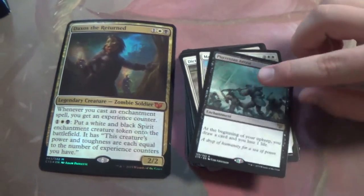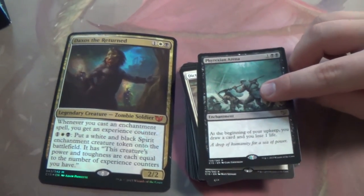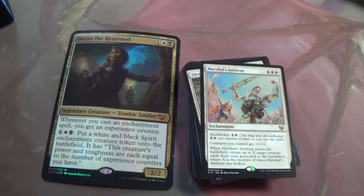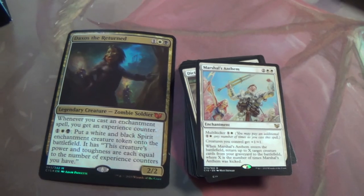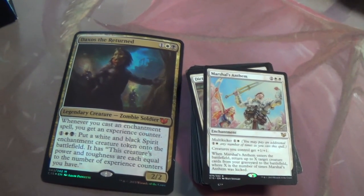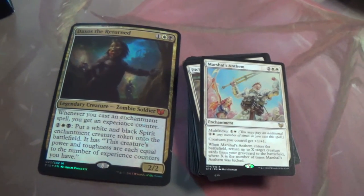And the aforementioned lose X life draw X cards. Marshal's Anthem — worst case scenario it's a four-mana Glorious Anthem. Best case scenario you also get to return some creatures to the battlefield — some, plural potentially. That's always fun.